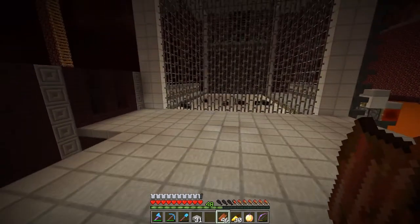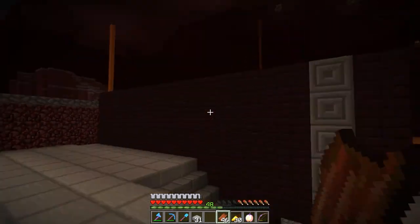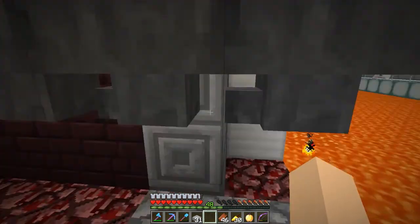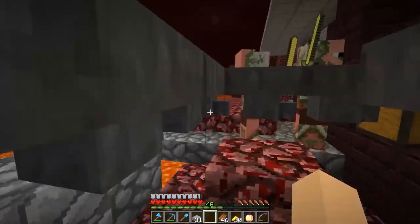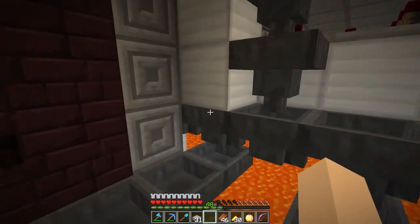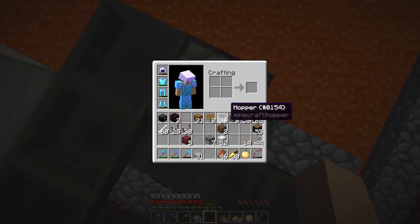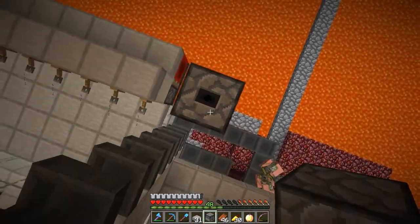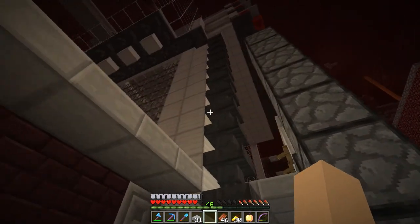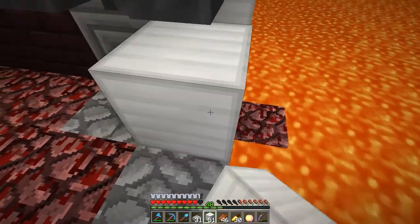This is the main platform - you're able to look through into the farm and see all the wither skeletons. On this side is where all the chests will be. We need to set up a sorting system down here to sort the skulls, another to sort the rotten flesh, and bring it all over. Anything that goes over the top here will go into a dropper up into our sorting system for this level. We need to make a dropper elevator - I always forget good designs for those.